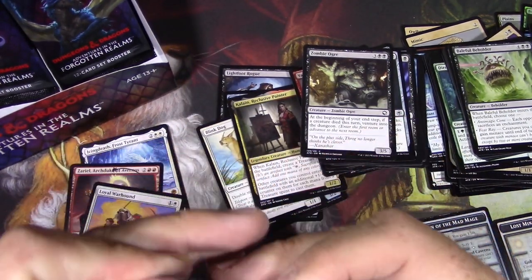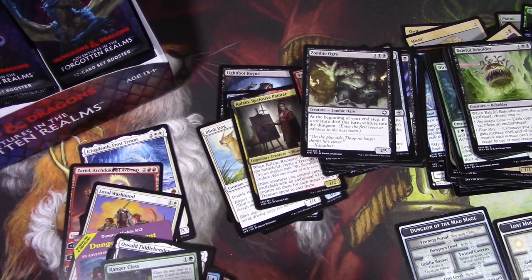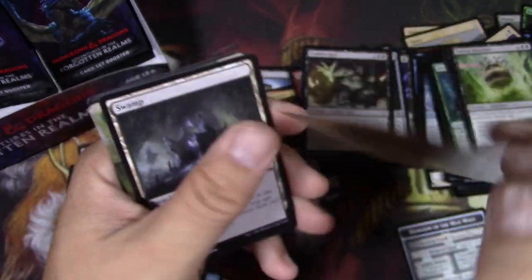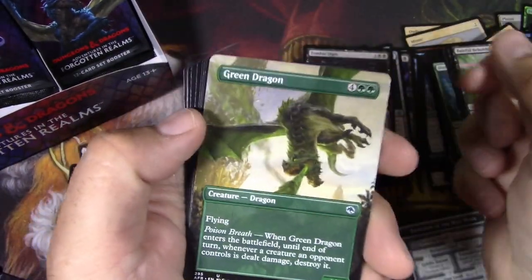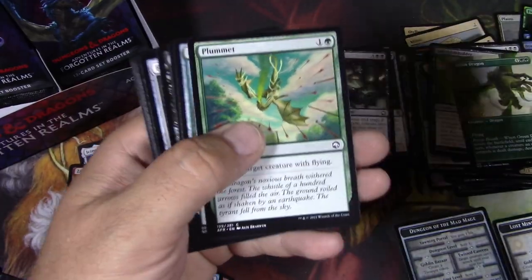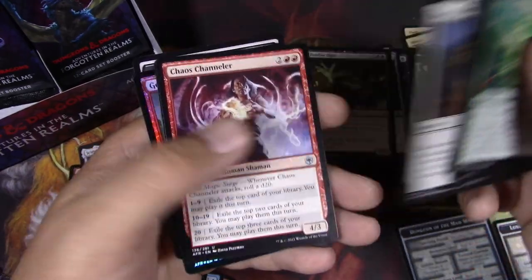Oh, that's cool. Love the art. Cloister Gargoyle. Green Dragon. I like the extended borders — or whatever you want to call those. Portable Hole. Bag of Holding. All the classics.